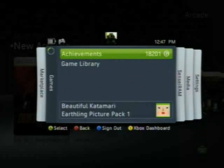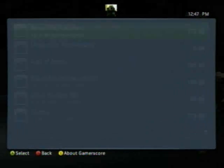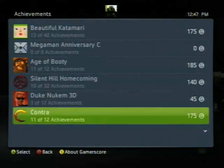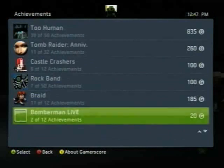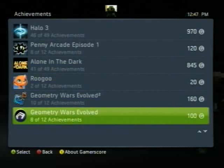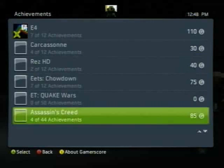In the Guide you also have games played, where you can check out all of your achievements that you've earned. From this screen, you can also remove entries that have zero points. Here's Quake Wars — I played it a little bit, didn't like it too much, didn't get any achievements, but it's cluttering up my screen. So I just press the X button and choose to delete it.